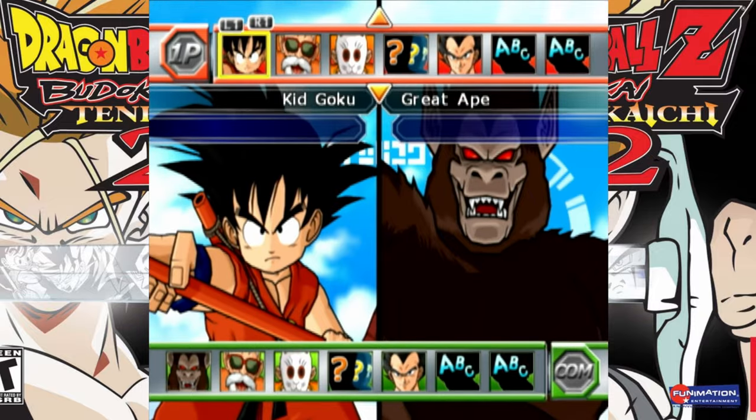Welcome everyone. Today I'm going to show you how to unlock Kid Goku and his Great Ape form in Dragon Ball Z Budokai Tenkaichi.